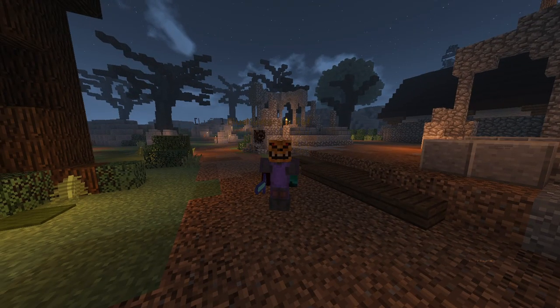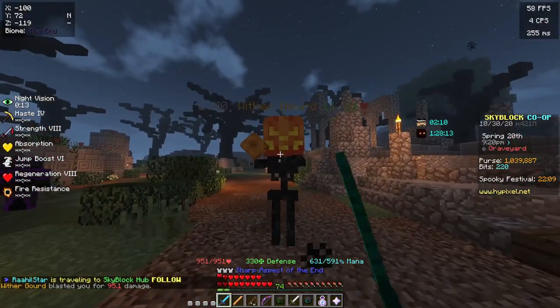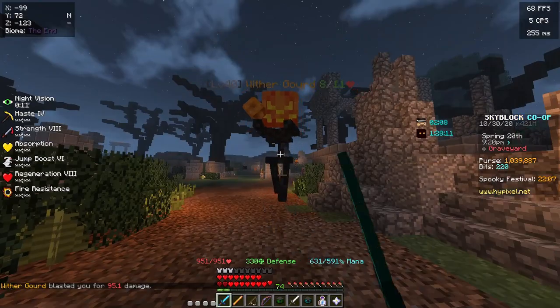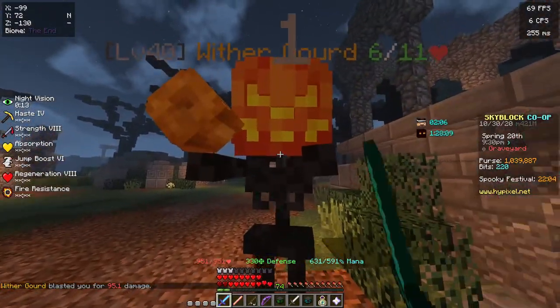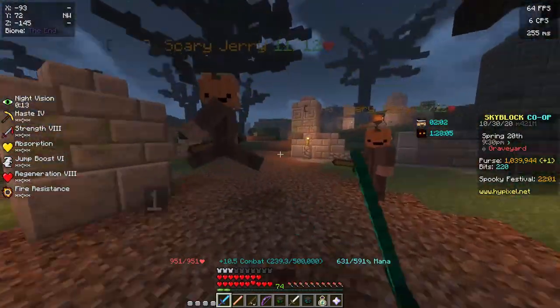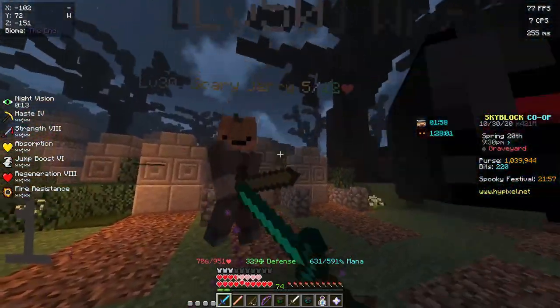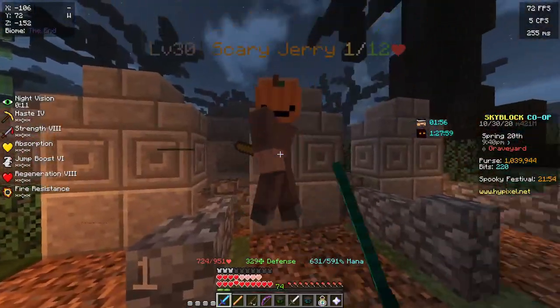There are also witches — you get them from trick-or-treat things. The new helmet they added is called the witch mask, which basically allows you to summon two bat minion things that fight and attack for you. I'm pretty sure it drops from the witches, but I'm not sure because it just came out like 40 minutes ago.